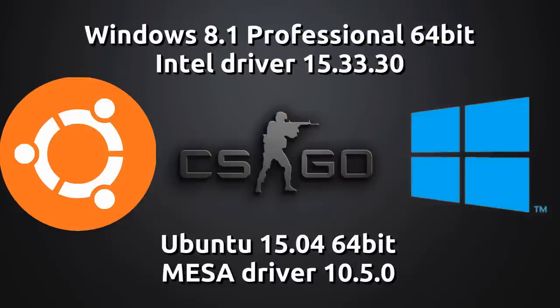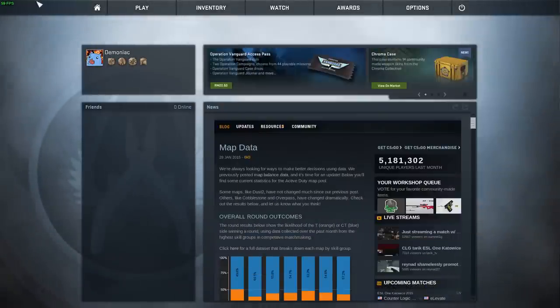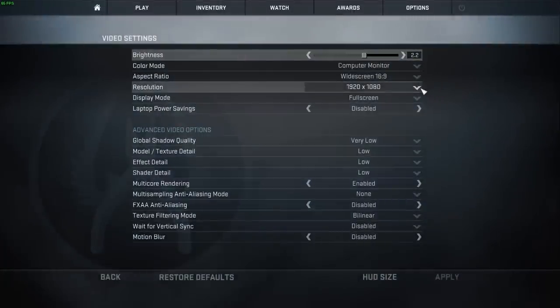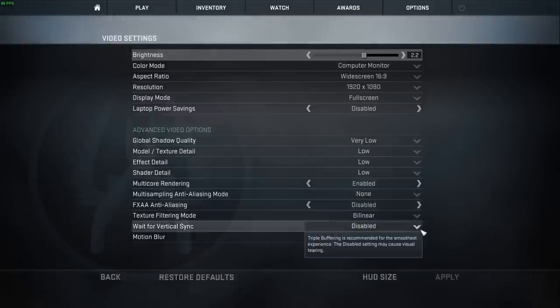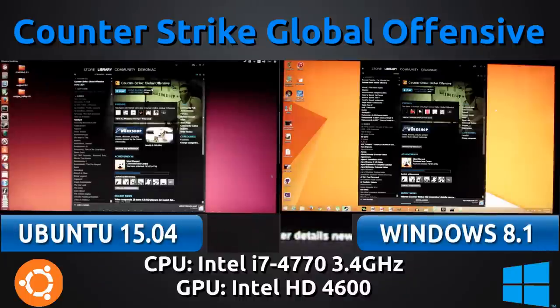Hey there guys, PenguinRecordings here. In this video we're going to be looking at the CSGO benchmark once more, but this time running on the latest operating systems I can get my hands on. We are using the Intel HD 4000 graphics, which is integrated graphics. Everything is set to low and I'm running the game at 1920x1080p. We're putting this against Windows 8.1 64-bit against the latest — still under development — Ubuntu 15.04 64-bit. The reason I'm using Ubuntu 15.04 is because you can only use the open-source drivers for Intel graphics on Linux, so the best way to get the latest is to use the latest version of Ubuntu, even if it's in development, and also the Oibaf PPA.